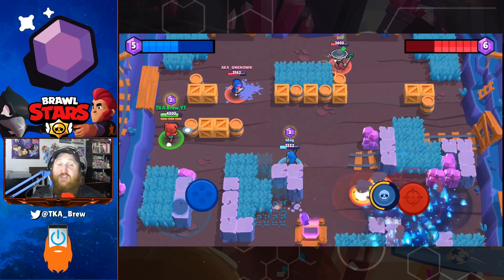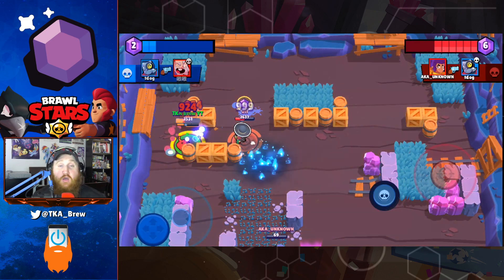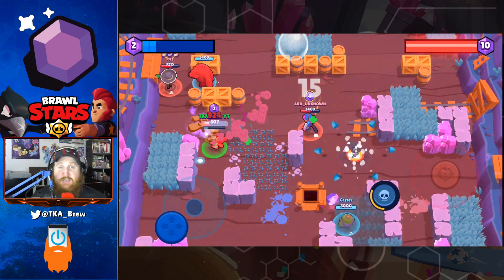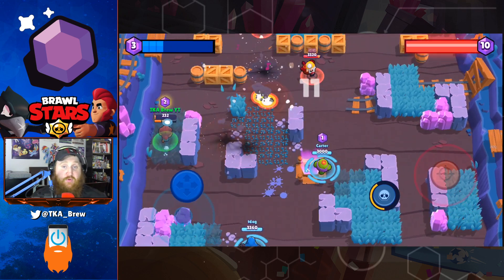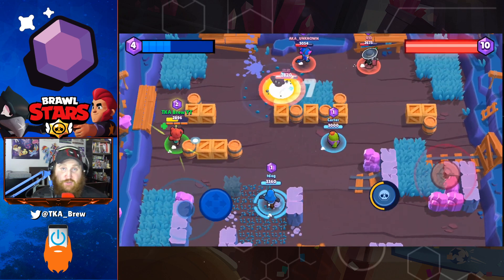In Gem Grab, Nita's main role will be aggro. Along with her bear, Nita can control the top and push people out of the center. Nita's bear is good for shielding, flanking, and scaring brawlers away from the gem mine. So make sure you take her into Gem Grab.